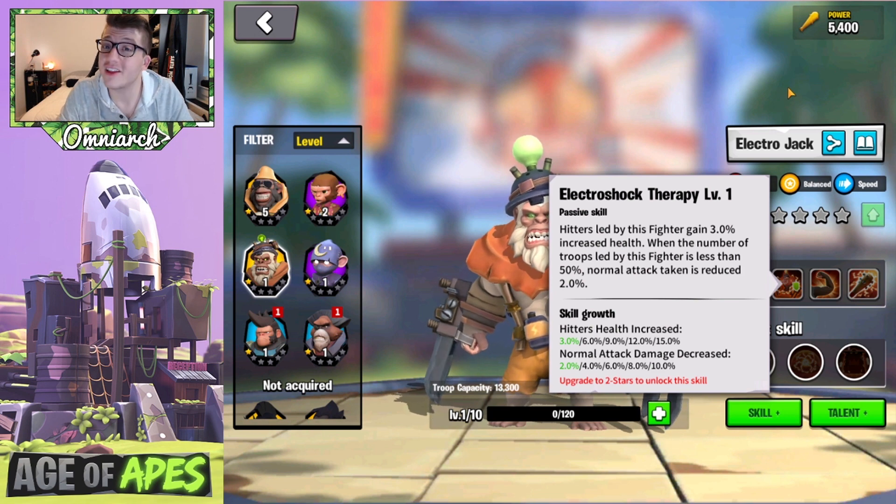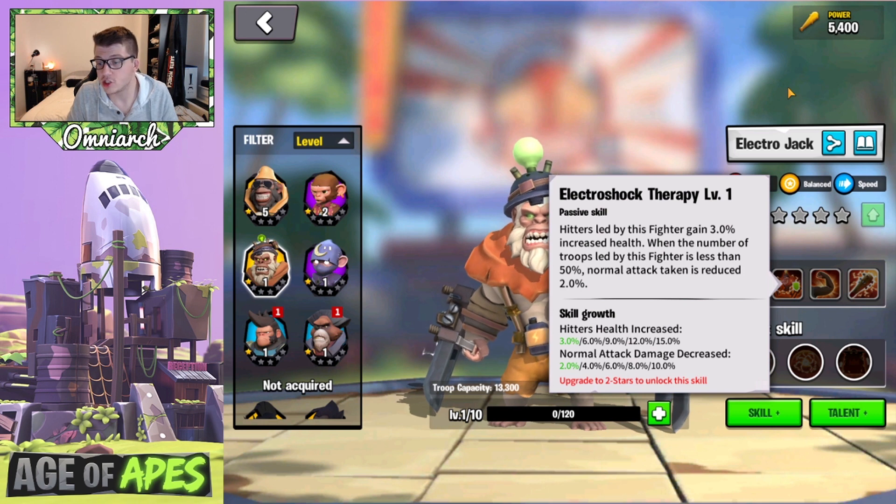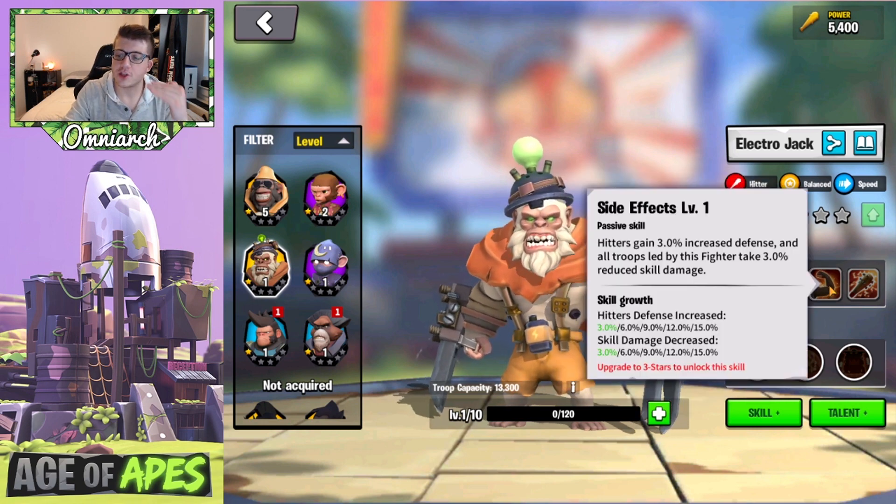His second skill is called Electro Shock Therapy. Hitters led by this fighter gain 15% increased health. When the number of troops led by this fighter is less than 50%, normal attacks taken are reduced by 10%. So when you get caught in the open field below that 50%, you start to take less damage, which is what you want when you're that low on health.